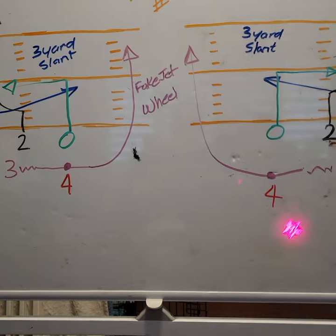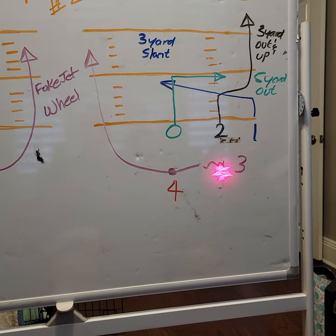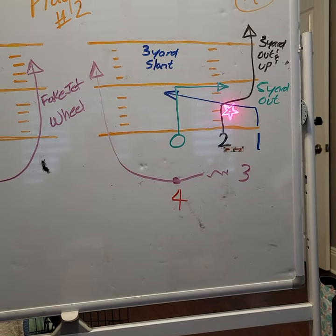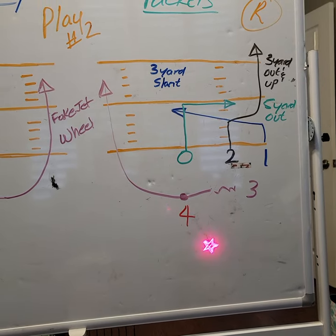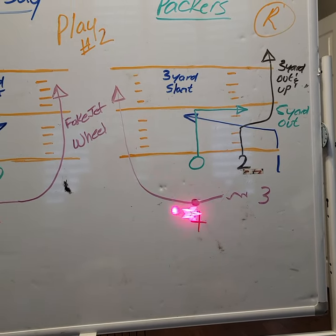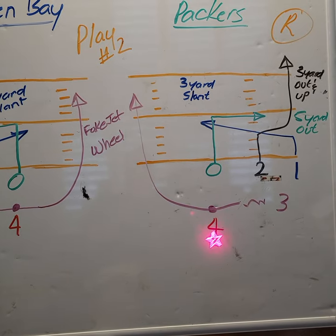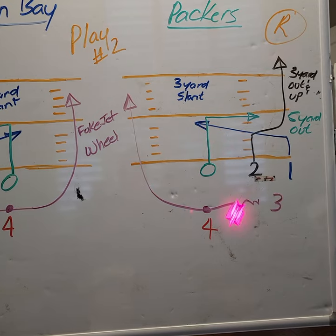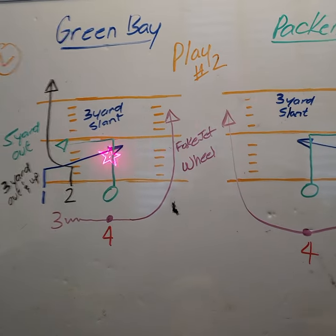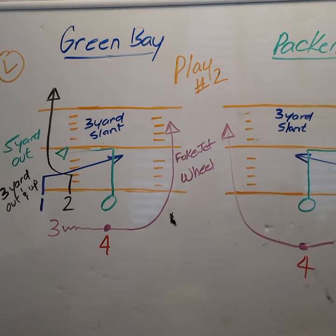The quarterback on either one of these plays is first going to be looking for number one, this slant. Because if it's there and we've picked this person right, then this should go the distance. Then after that, probably looking backside at the four. And if that one's covered, then we're going to go to the center or the two. Just depends on how they cover it, but that's typically what we'll be looking for.